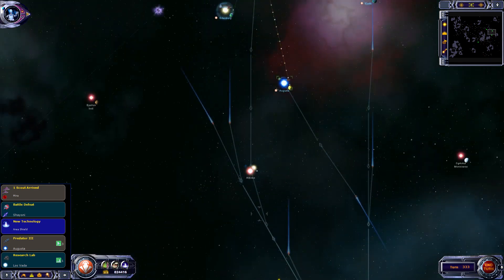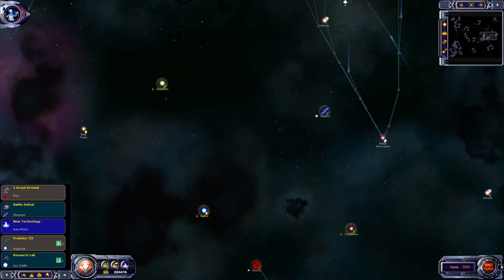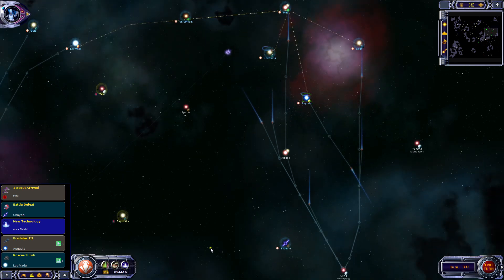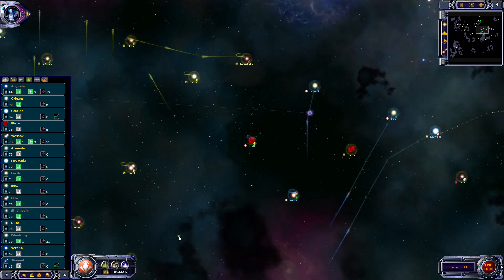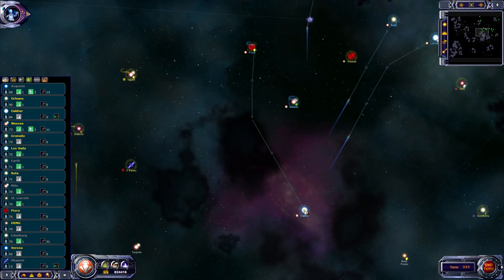The AI have actually counterattacked properly for once - that's good to see. But I think the best case scenario is that we're going to hit three homeworlds and then they might be extinct or won't have any way to support those fleets anymore - unless they've got a big bank account. We'll see what happens. 75 at Pajora, they can get down to Oaktia.